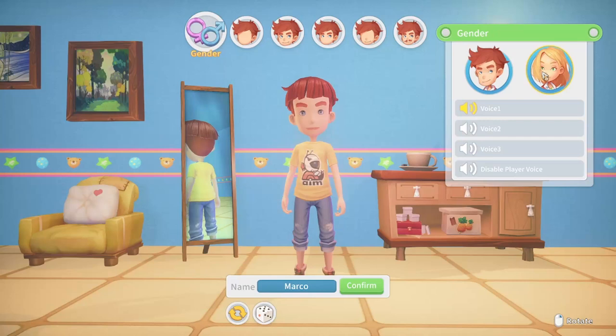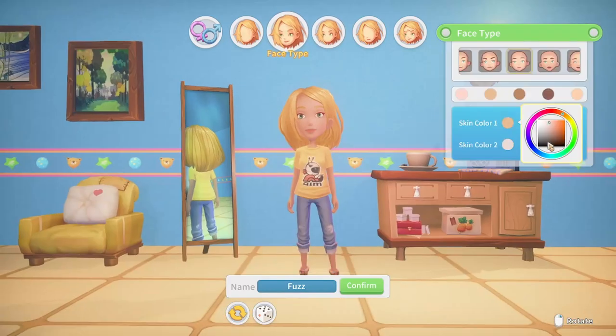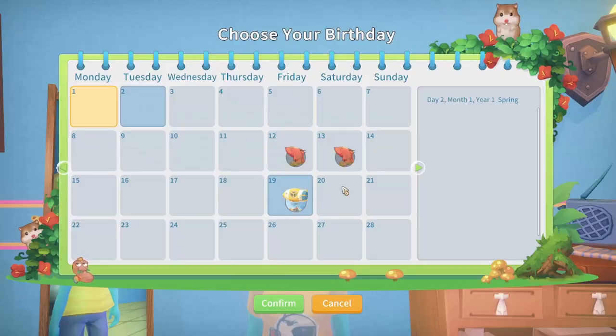My Time at Portia starts off with your grandpa's workshop, which is run down, being left at Portia and you've been given the keys to the door. At the start you have been given the choice to customize your character, and the customization options are endless — you can choose from gender, hair, face style, and you can even choose the color of your skin. I decided to go with the blue color because I thought, why not try it out and see what it looks like in the cutscenes.